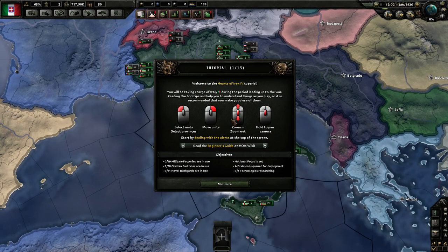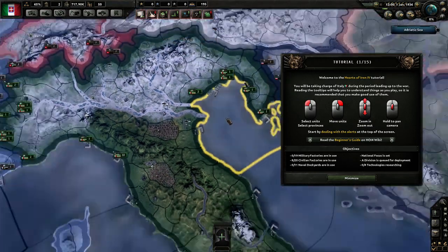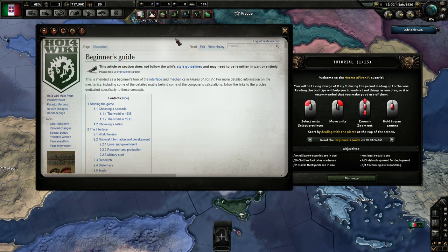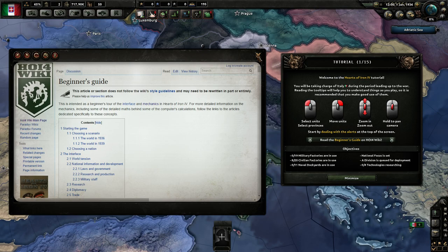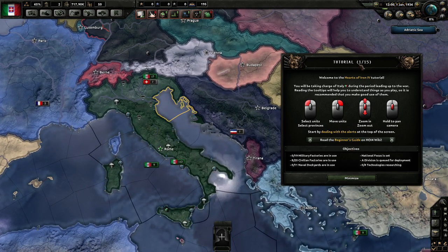Welcome to the Hearts of Iron 4 tutorial. You will be taking charge of Italy during the period leading up to the war. Reading the tooltips will help you understand things as you play, so it is recommended that you make good use of them. We can select provinces, move units once selected by right mouse click, zoom in and out with the mouse wheel, and hold to pan. There's also an integrated wiki — available online and offline — which will be updated a lot and is really useful if you want to figure something out.